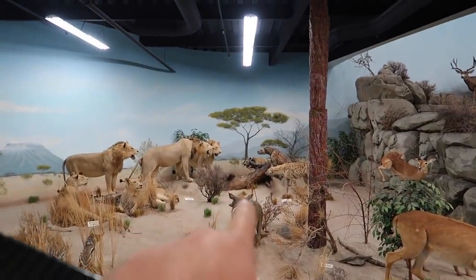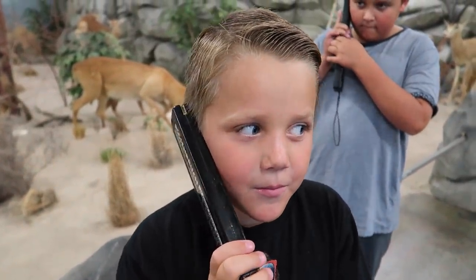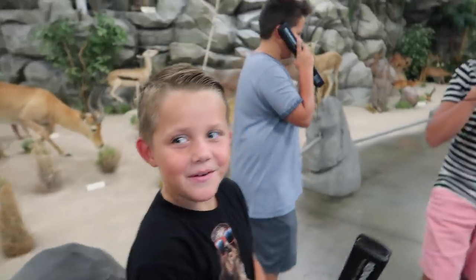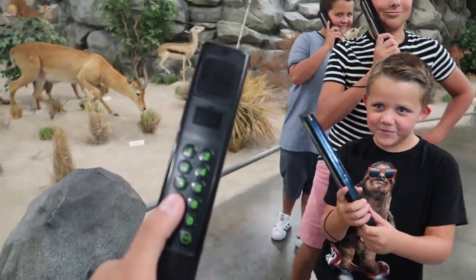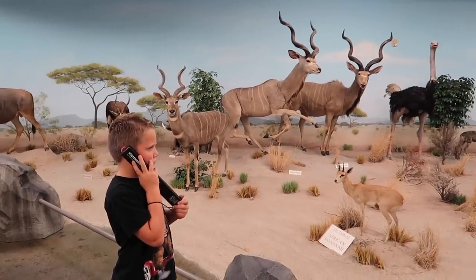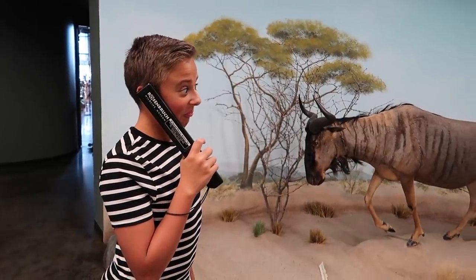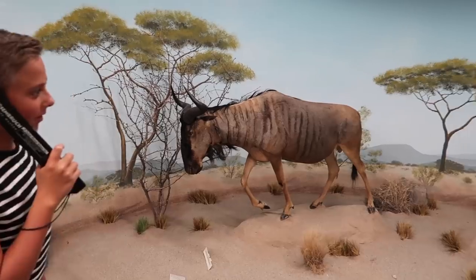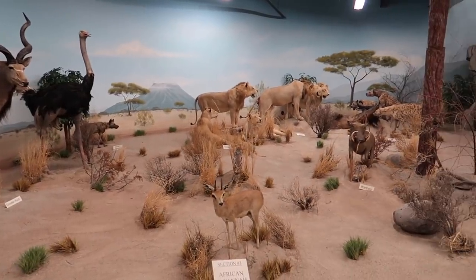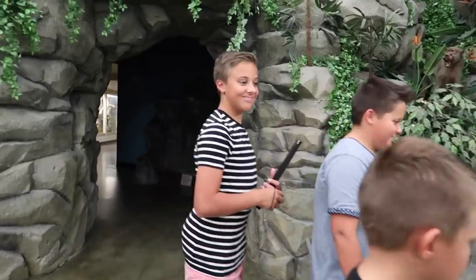They've got one taken down over there you can see it's all getting chewed on. They have these little audio wand things — you push the number based on the section you're in and then it tells you all about the wildlife. On behalf of Jimmy and Mary Ann and the museum staff, we hope you'll enjoy your international safari and see the wild African and Asian animals. Whoa guys, look — there's baboons right there, those are really cool looking!